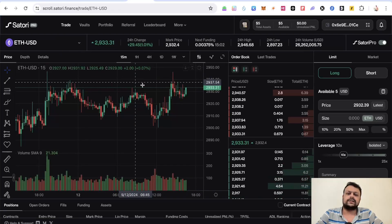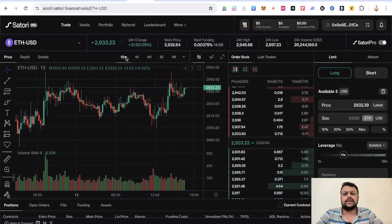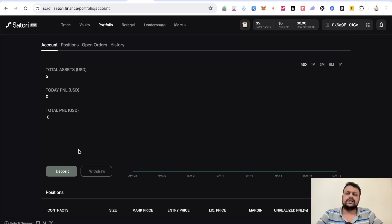You can also go to Satori Finance — select the Scroll network, go to Portfolio, click on Deposit, and deposit certain assets on Satori Finance. As you can see, I have already deposited around $5 USDC worth of assets on Satori Finance. This will generate a transaction on Satori Finance on the Scroll network, and it will also help you complete Layer3 tasks on Scroll Sprint, which I will show later in the video.